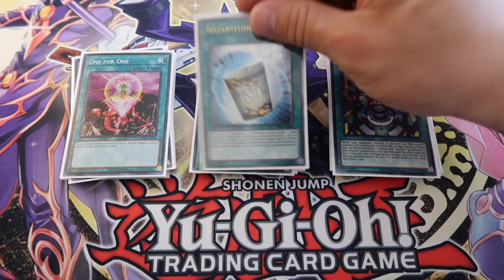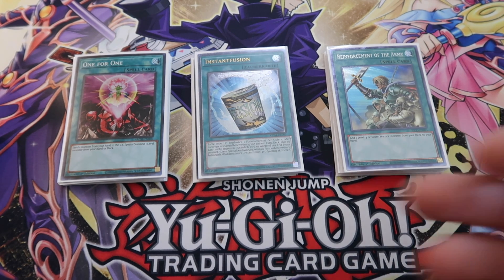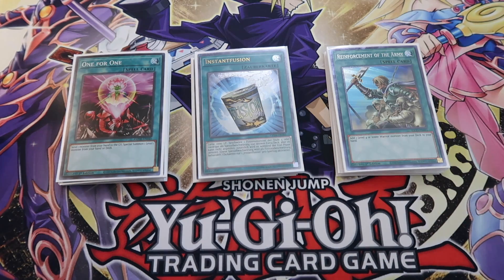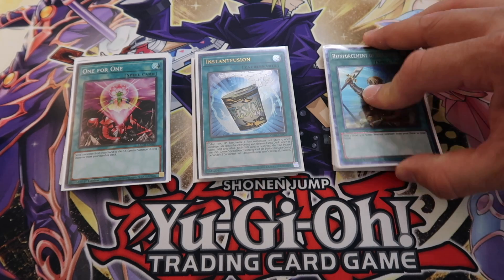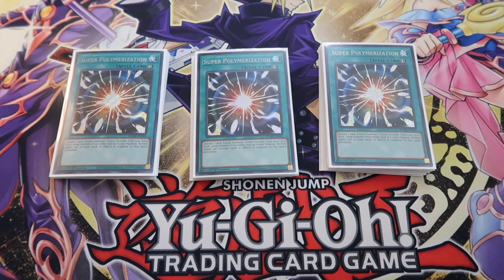Getting into the tech cards: one for one, Instant Fusion, and ROTA. Some people aren't playing Instant Fusion, but I play it because I really want access to Mud Dragon on board or Millennium Eyes Restrict — it lets me keep comboing without worrying about my opponent's hand traps. One for One gives me access to Hydrant, which starts my combos. Reinforcements of the Army gets you started — it's just so broken.